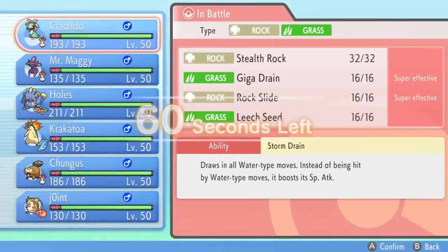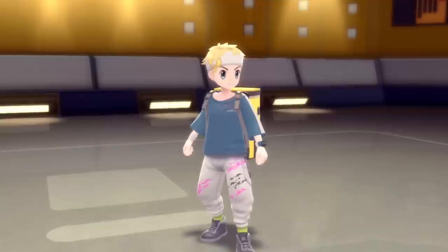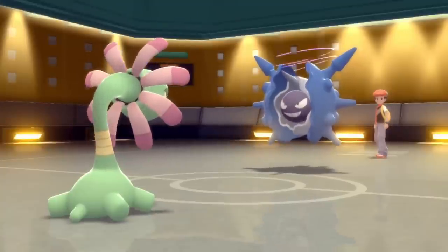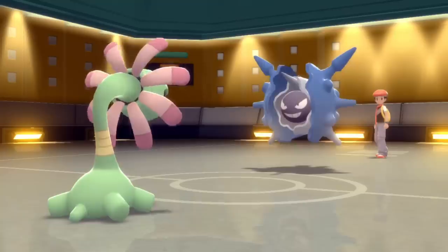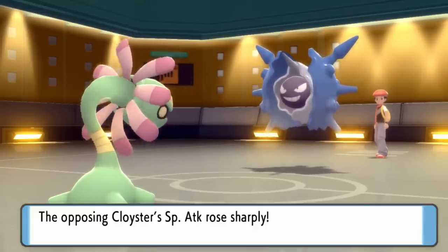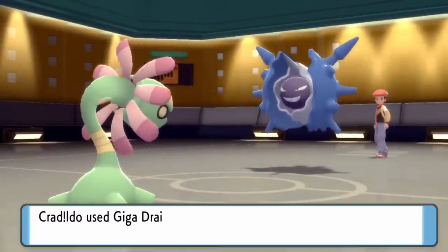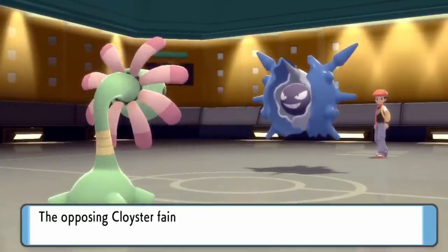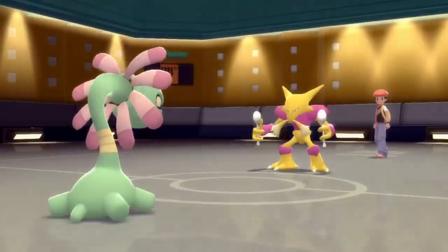Stealth Rock is helpful for Pokémon like Dragonite, but looking at my team, nobody really wants to switch into Cloyster. I'm thinking I should go for Giga Drain — if they lead Cloyster they're probably going for Shell Smash turn one. They do go for Shell Smash, getting that clean plus-two in Attack and Speed. They also activate the White Herb to remove the stat decreases, which tells me this thing is NOT Focus Sash. Giga Drain takes care of it — Cradily does not care if your Defense was restored.